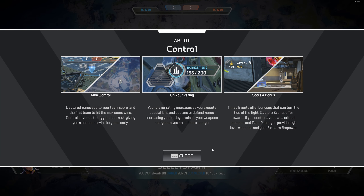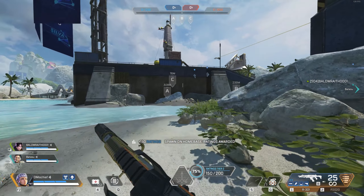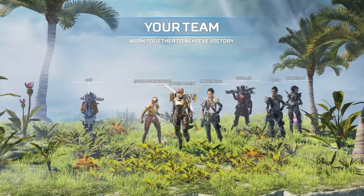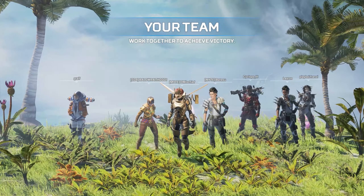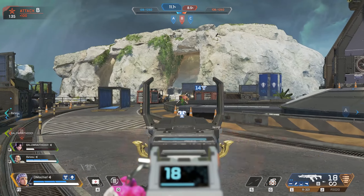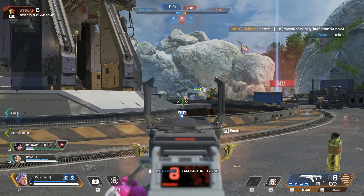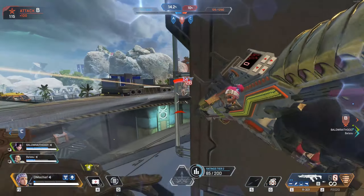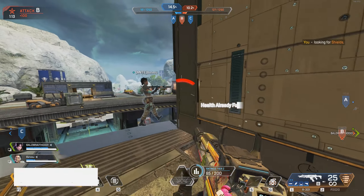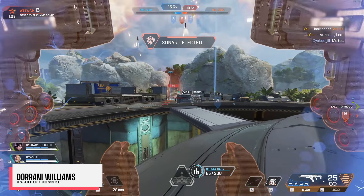Apex Legends is also doing a limited time mode called Control. Respawn looked at DICE and said — Thanos voice — fine, I'll do it myself. Because it's essentially Conquest from Battlefield: it's a 9 vs 9 mode with respawns, loadouts, and — you wouldn't believe it — a scoreboard. It's really fun, and something I think Apex Legends needed was a faster, lower stakes game mode. Arenas was close but it needed a mode with respawns so you can hop in and have fun without all the downtime and waiting. It's something I most definitely think they should keep in the game.